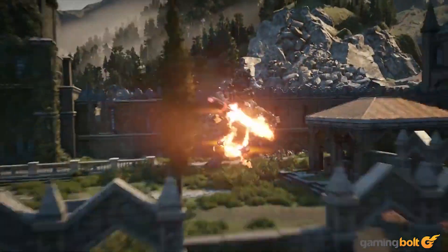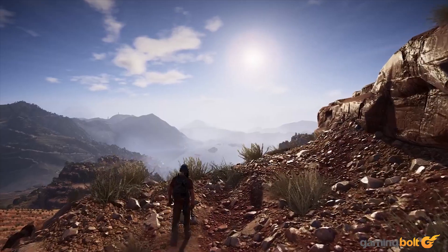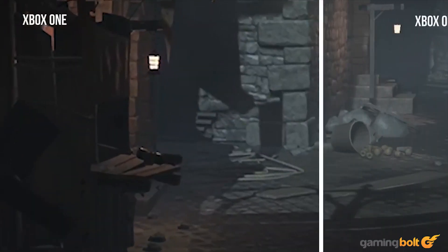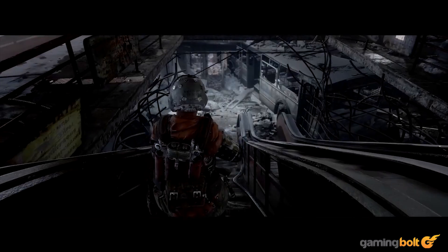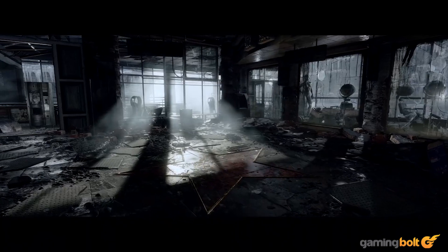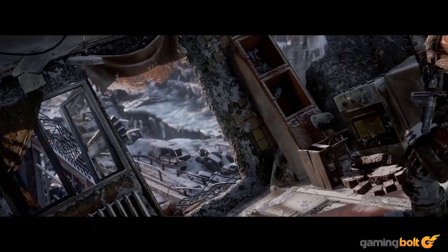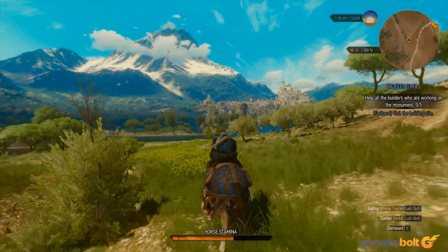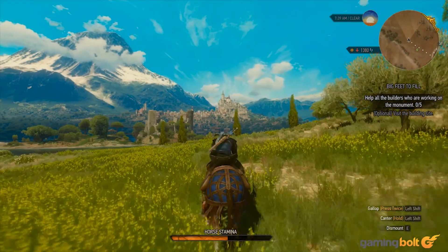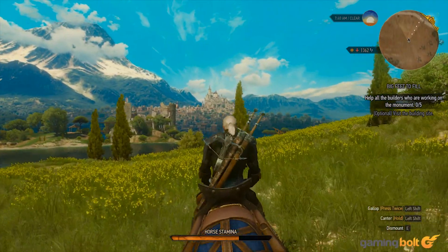Ever tried running seventh or even sixth-gen games on a high-res monitor at 4K? Everything's incredibly sharp, but that just sets the blocky meshes and low-res textures in stark relief. Increasing resolution is fundamentally about being able to perceive more detail — but how do you perceive more detail if there isn't more detail to perceive? In-game assets, textures, and models are designed around a particular resolution target, typically the resolution that consoles of the day output.